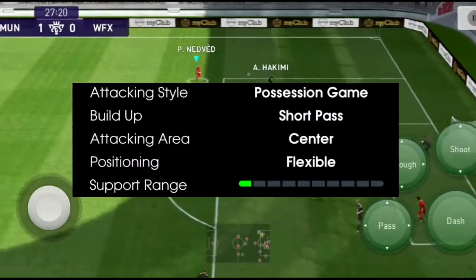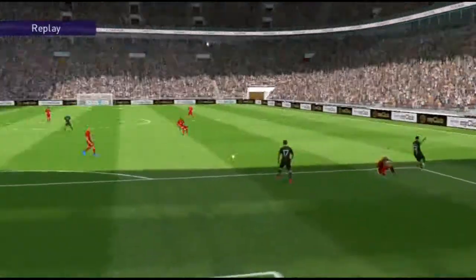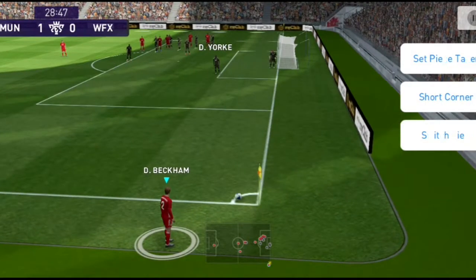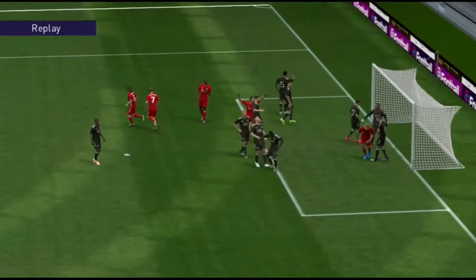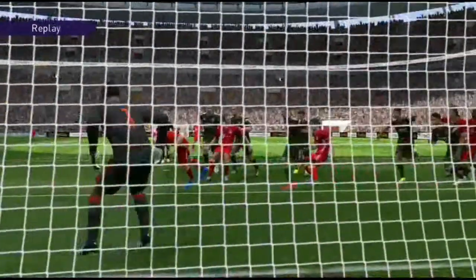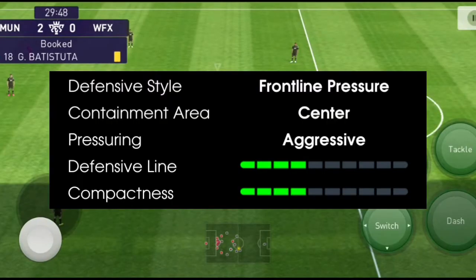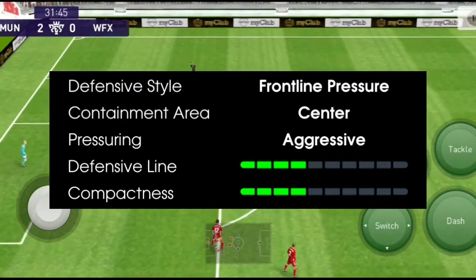This game was done by 4-3-1. Because the 4-3-1-2 is a counter-attack formation. We don't know how to do counter-attack against the 4-3-1-2. This is the first time we have to fight against the opponent. We don't have to do so much in the defense. The front line pressure is aggressive pressing. We also have to fight against the defensive line.